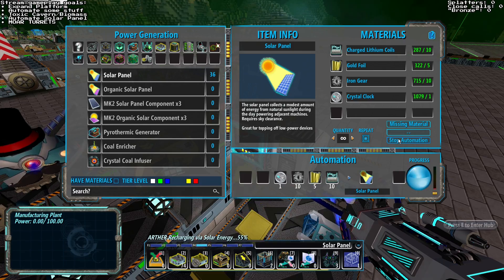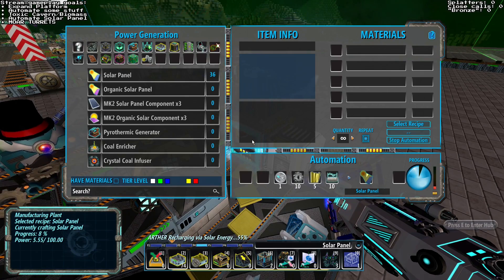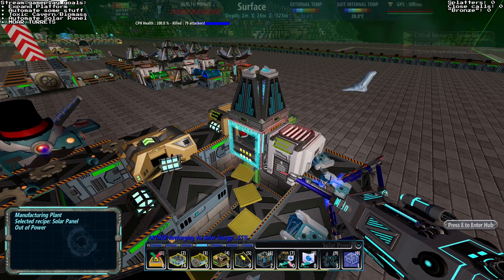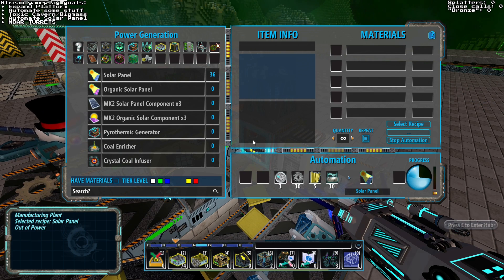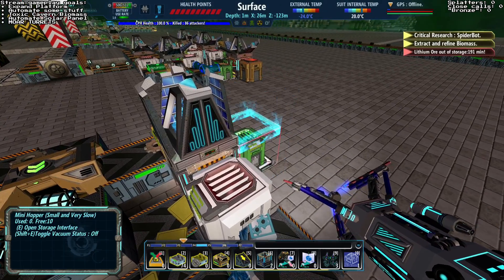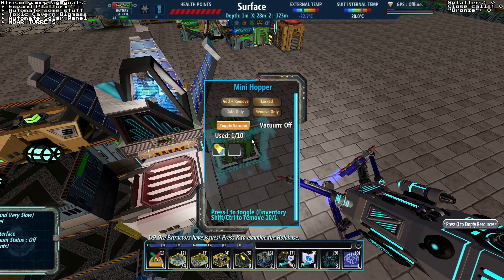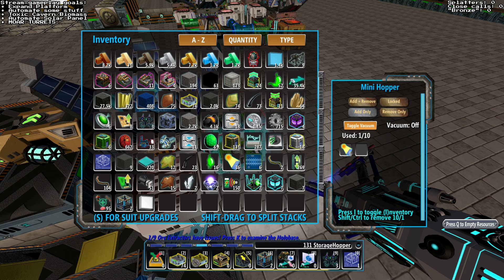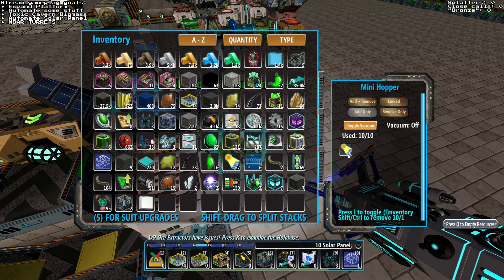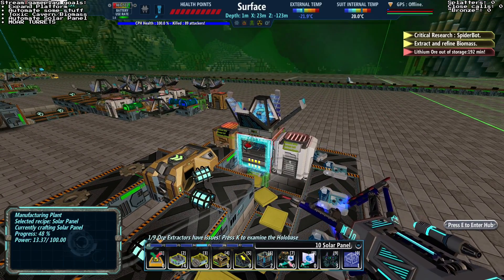Solar panels — start automation. I want to see it work. It's working! Oh man, this is exciting. I'm just going to do one just to make sure it works, then I'm going to drop off all these solar panels in the mini hopper. Almost there, almost there — we got it! Where are the solar panels? Solar panels — there we go. We did it guys, we actually automated the thing I said I was going to automate.